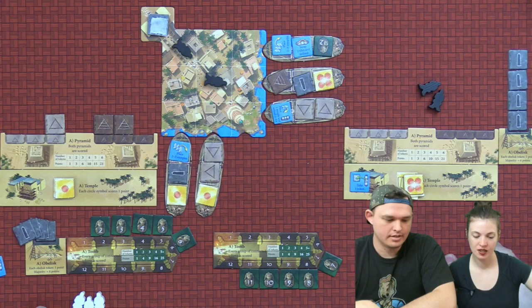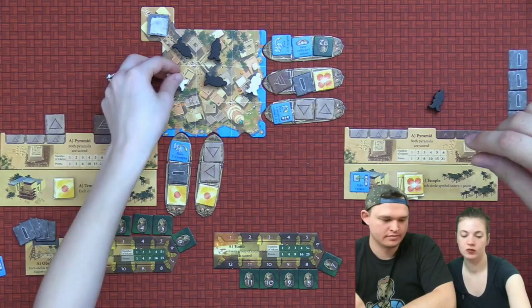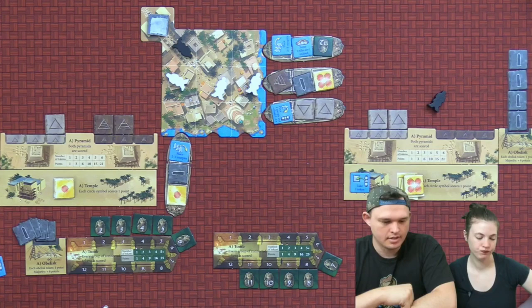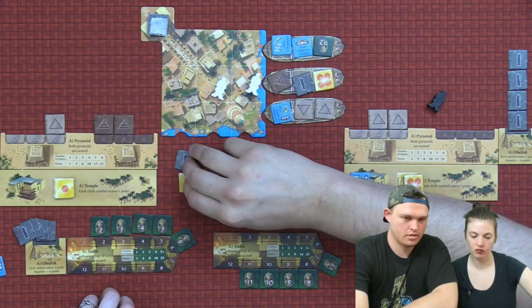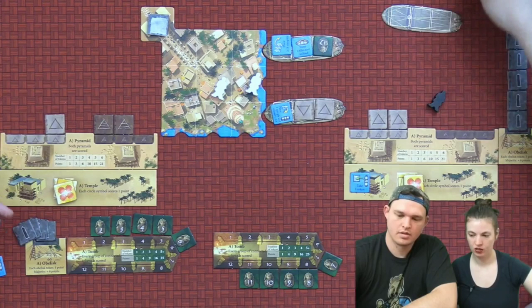Now the really cutthroat nature comes through. I'm going to unload this boat — so I get these two. This boat comes off. I'm going to unload this too — so it comes off and I got one. I'm going to unload here. When one of those boats is gone, that's the end of the game.